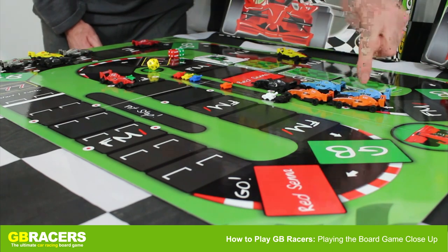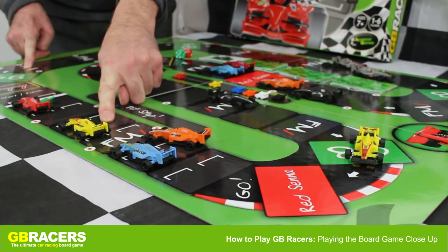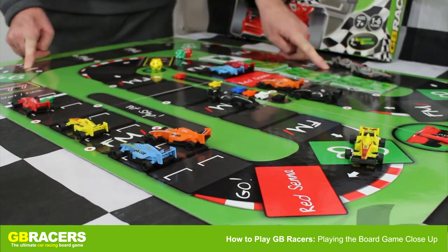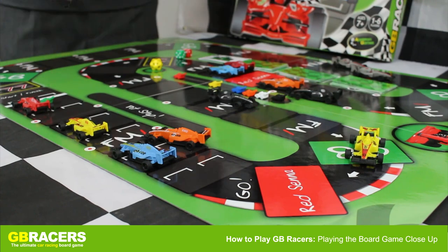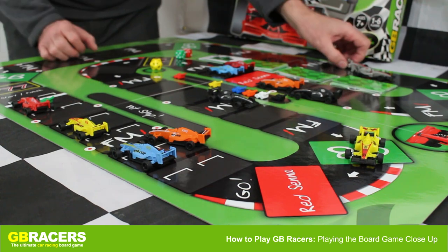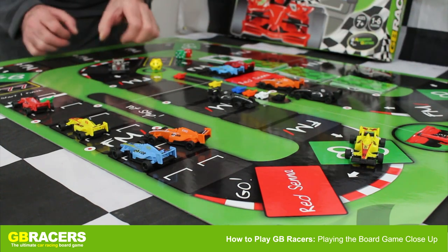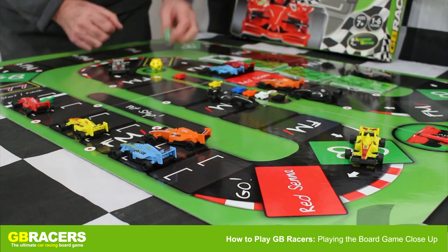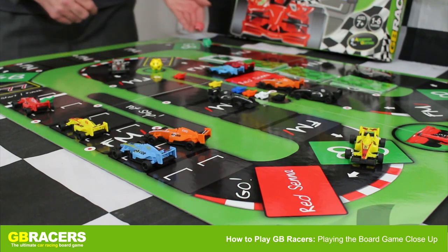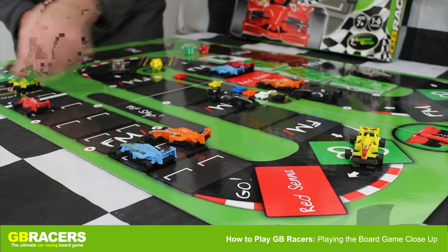They have a card for their secondary car which is a green seven: one, two, three, four, six, seven. Remember, you're only allowed two cars on one space, so they're going to scrap it. Any rejected number — the back marker can decide to have it or not. In this case he will have it: one, two, three, four, five, six. One, two, three, four, five, six — and it's yellow, so that means it's still yellow's turn: four and one, one, two, three, four.